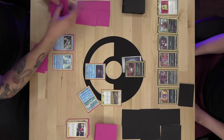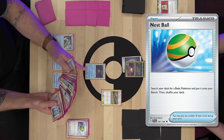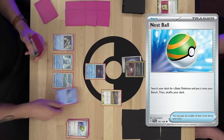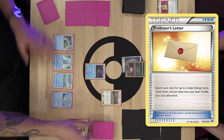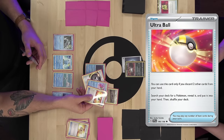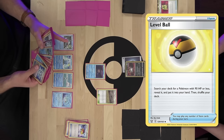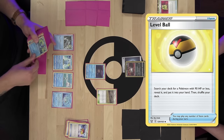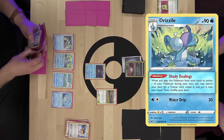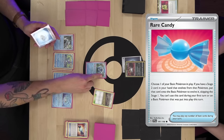Play Nest Ball — I could get Seismitoad into play this turn, that's kind of crazy. Let's do that. I'll Nest Ball for Finizen. Play Professor's Letter and search out two Water Energy. Ultra Ball, discard Hisuian Basculegion and Counter Energy, for Seismitoad. Then Level Ball for Drizzile, evolve Sobble into Drizzile, and use Shady Dealings to search for Rare Candy. Use Rare Candy to evolve Tympole into Seismitoad. Attach a Water Energy to Seismitoad.